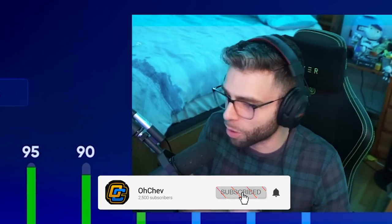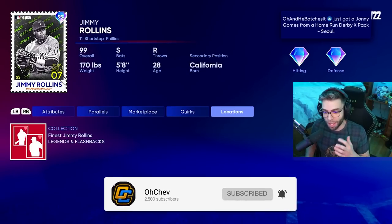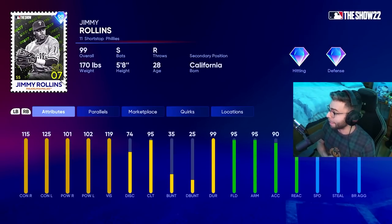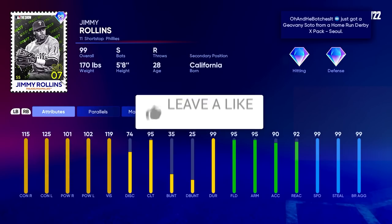What's going on guys? We got Jimmy Rollins, the new collection reward. He is the finest retro finest from 2007 Legends and Flashbacks collection. We got him ASAP. This Jimmy Rollins is absolutely incredible. Take a look at him for yourself.